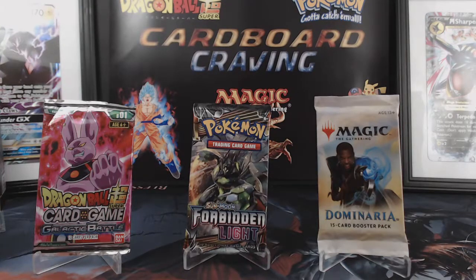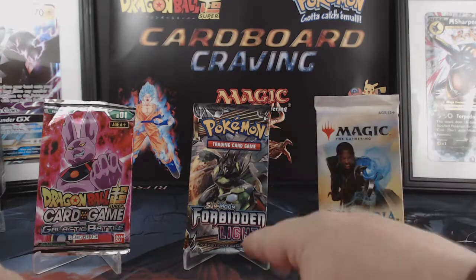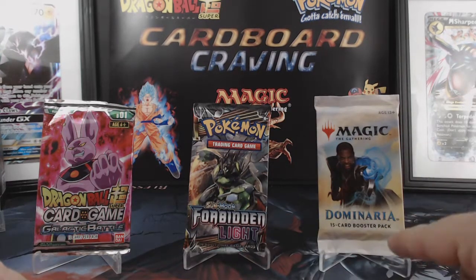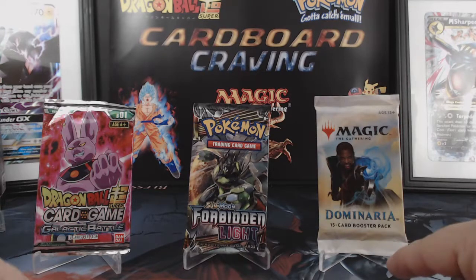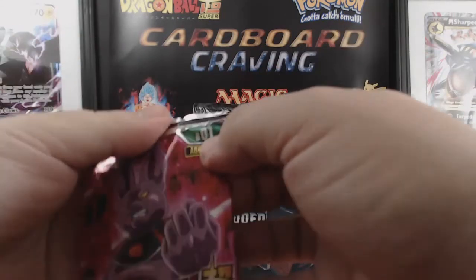When you got that craving for cardboard, you need TCG Munchies. We've got Dragon Ball Z, or Dragon Ball Super card game Galactic Battle, going right back to the start here, Forbidden Light Pokemon TCG, and Dominaria Magic the Gathering. So let's get started — this is the original set, BO1.